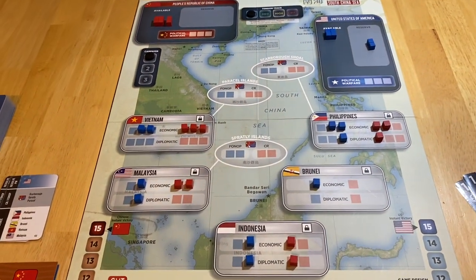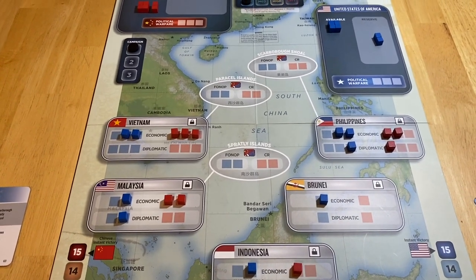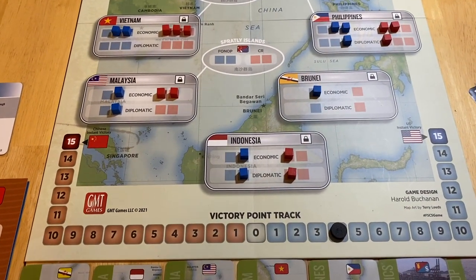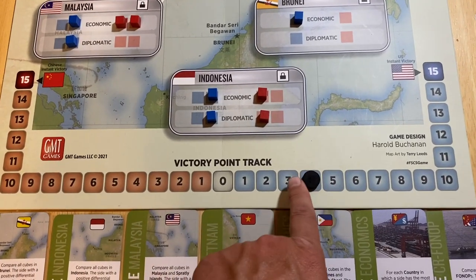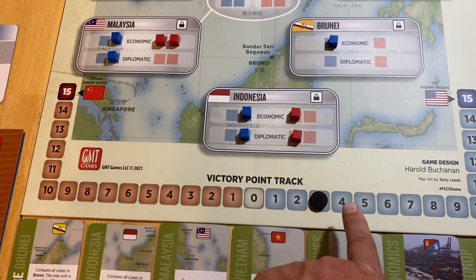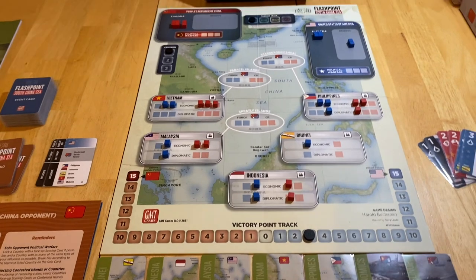In this game we also need to set the victory point level at a threshold according to the level of difficulty. It starts at three when playing easiest mode as the U.S. against China. When playing easiest mode China against the U.S., it does start at four. So that's why I was misremembering that. Now we have the VP set and all the cubes are set.